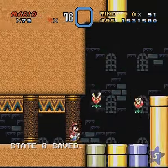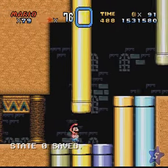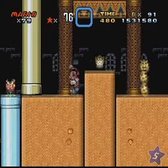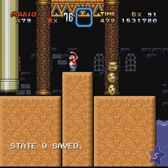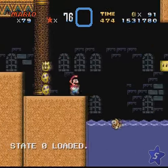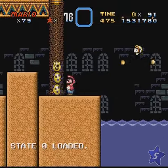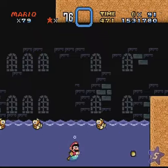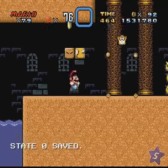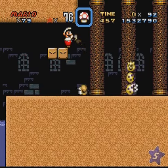I considered going back to get a cape feather, and I'm starting to regret having not decided to do that. I've decided, what fun is this level if I don't struggle a little bit? For some reason, that did not work. Why am I not jumping out of the water? I can't hold B and jump out of the water — it seems to be some disability of the game or something.